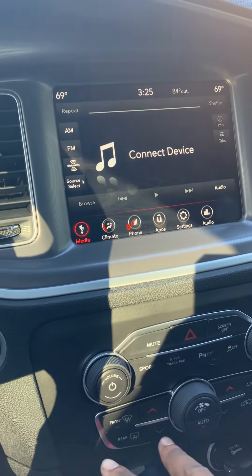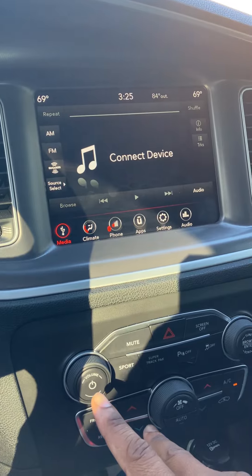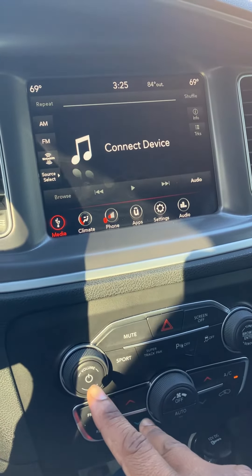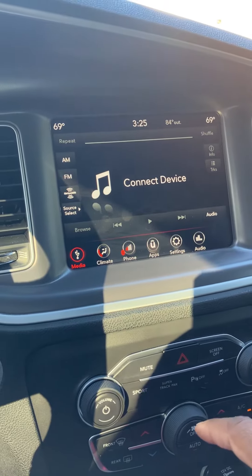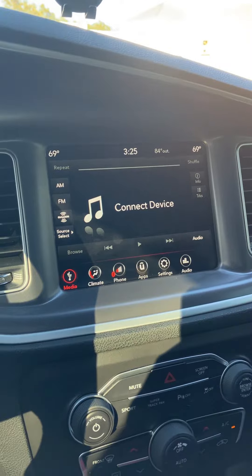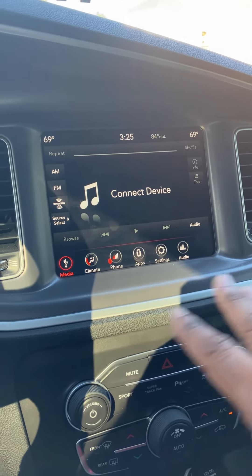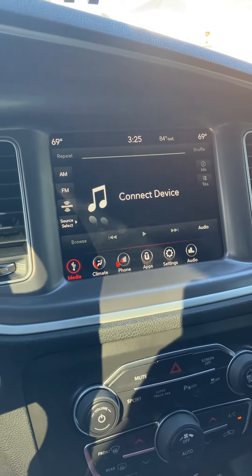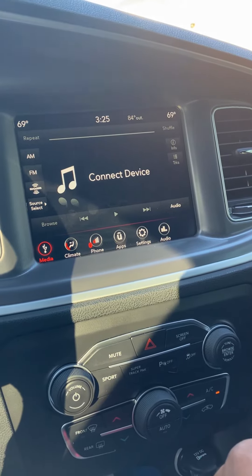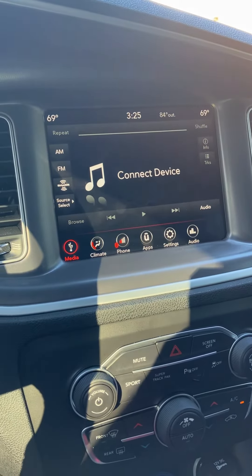Again, if the down button for the climate control and the power button for the radio does not work for you, just hold down the tune button and the volume button for about 10 seconds, and it will reset your Uconnect and everything should go back to normal. I hope this helps someone out there, because I had a hard time finding how to reset it. Alright guys, have a good one.